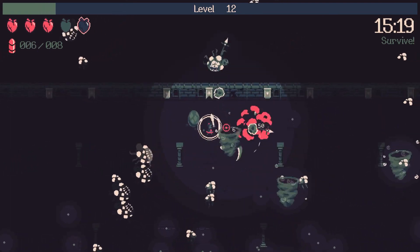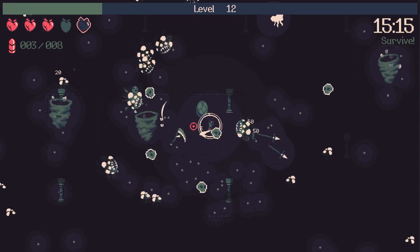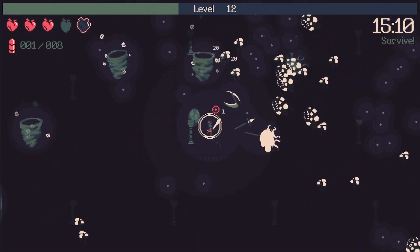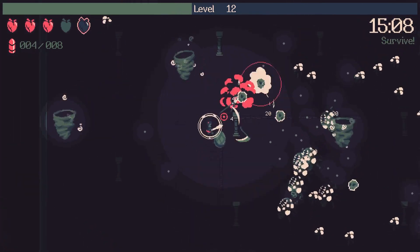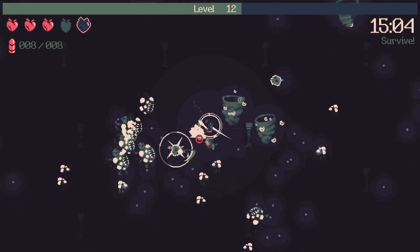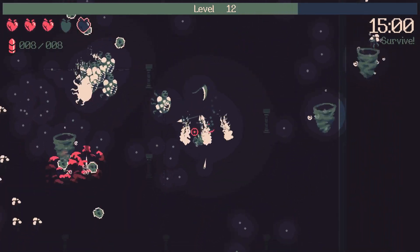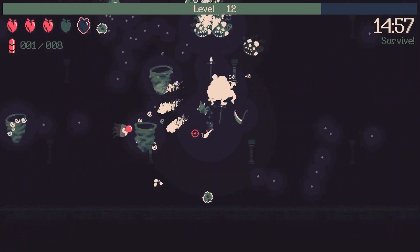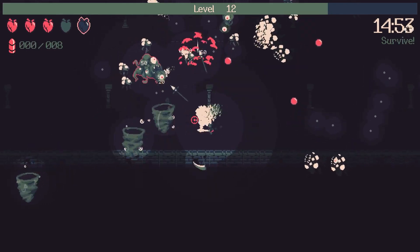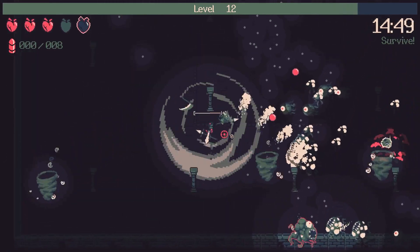Damage buffs are coming together. The scythe move speed is probably the best ability I have early game until we get lightning. Oh, everything's just melting now — that was close, my scythe saved me there. I think one of my kill summons was triggered by an explosive enemy.